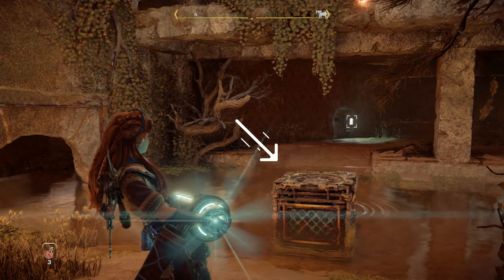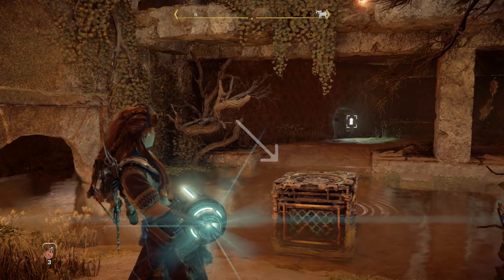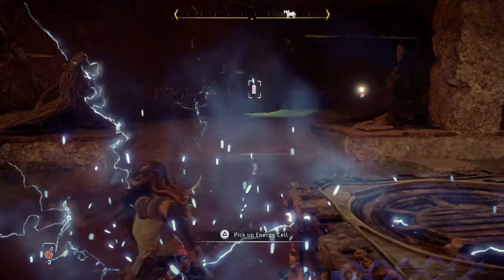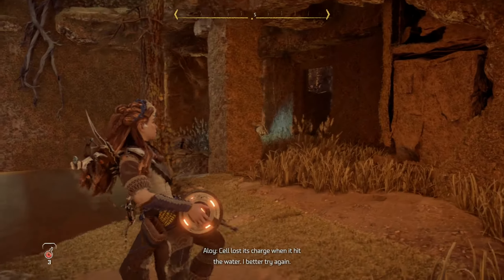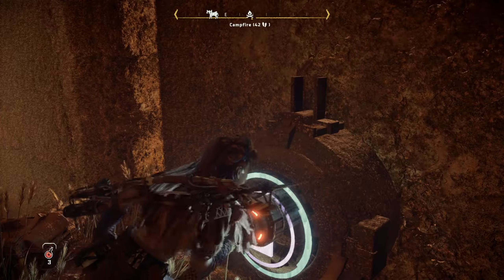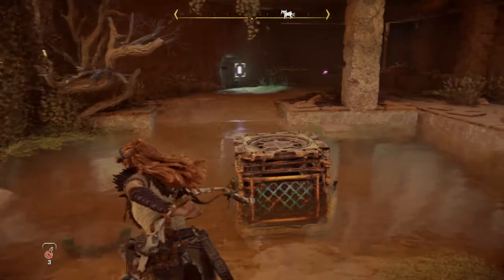I'm guessing you were able to drag this crate down here — if not, do not worry, I will show you how to fetch it later in the video. So you have a crate and a charged power cell, but you cannot make it through the water because the power cell gets discharged when it's wet. It seems like there is no other way to get it to the other side, but the good thing is that the crate is actually movable, and all you have to do is move it to the right spot where you can drop the power cell on top of it.